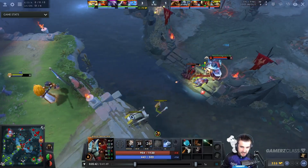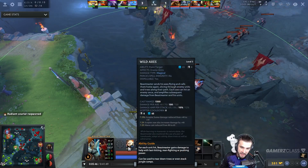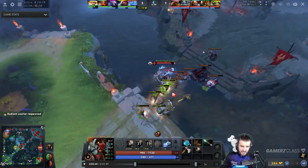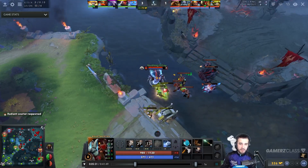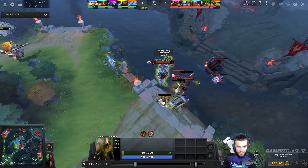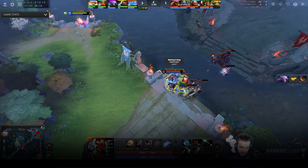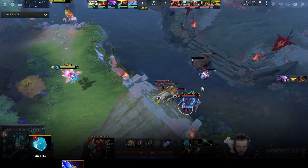They buffed axes — reduced the mana cost and buffed it with the Aghanim's Scepter. That's the main part of this build. This is something I was trying in the last patch; it was my favorite way to play Beastmaster and they made it better. You go Aghanim's Scepter first: bottle, then Aghanim's.